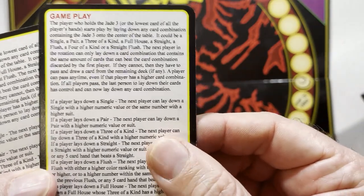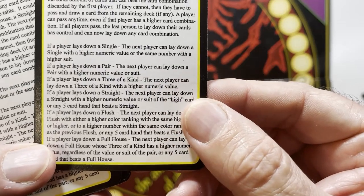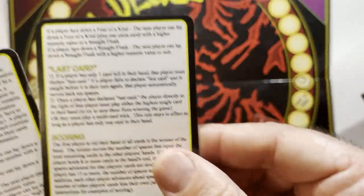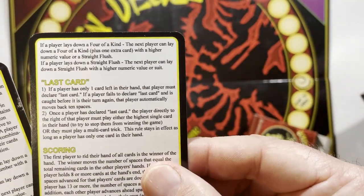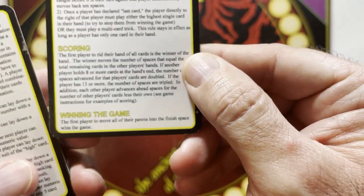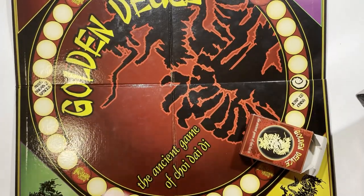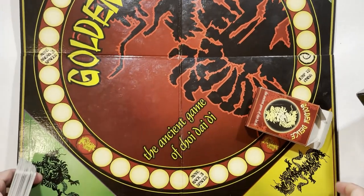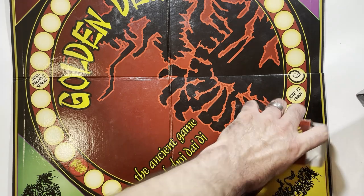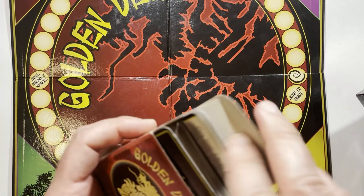I'm just going through the whole thing. I'll put it up here just in case — so you have gameplay, which will land down, flip it over, last card, scoring, and winning the game. Play all your pawns into the finished space and you win. Seems like trouble with the finished space. I'm kind of interested to play this — I might keep it. It was going to go in the to-go file, but I might convince the game group to give this a try. Looks like the instructions are short.